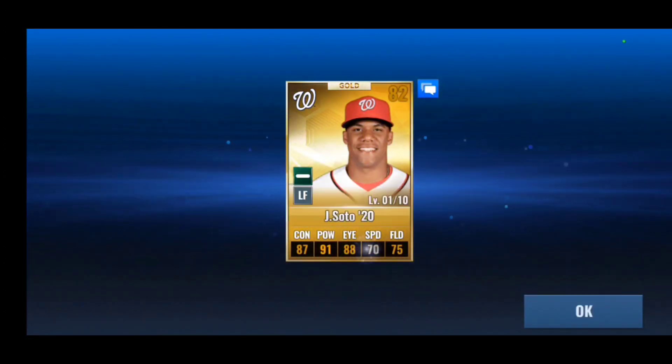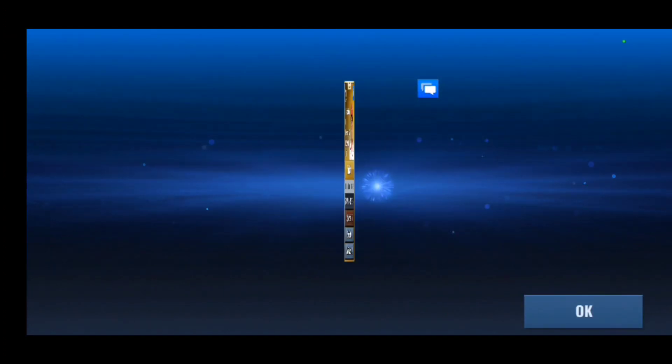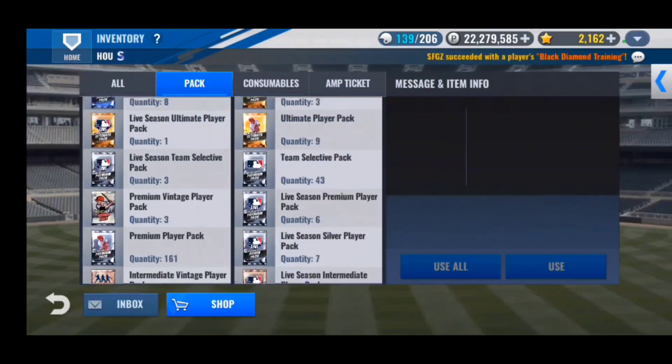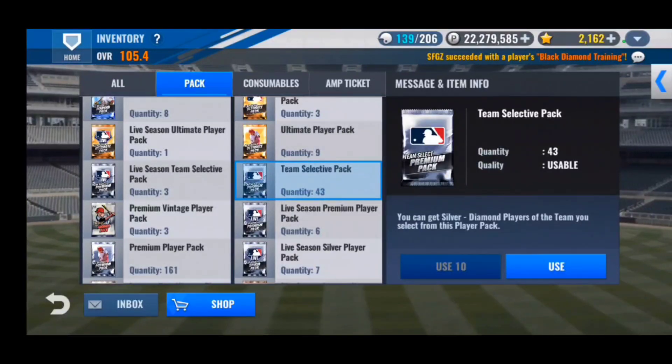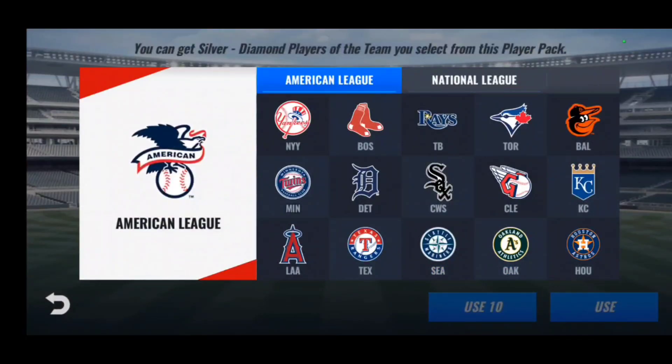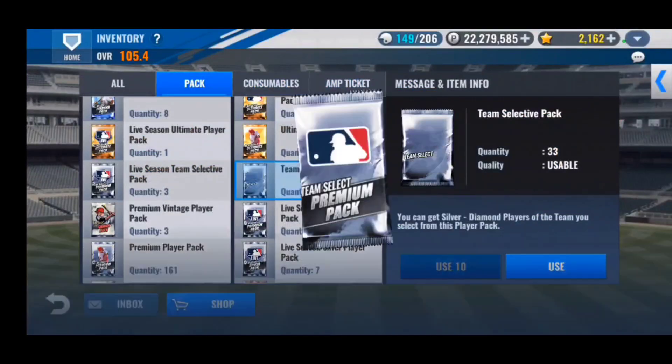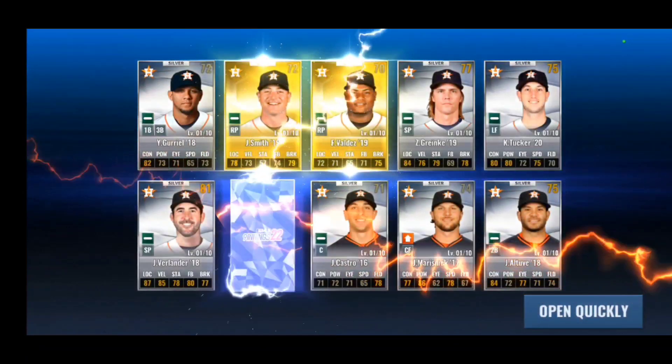Speaking of Juan Soto — he got traded to the Padres after the trade deadline, which you guys probably already know. The Padres have a lot going on, losing to Tatis' situation for the season, but getting Soto is huge. I'm pretty confident the Padres could win the World Series — the craziest things happen to World Series winning teams, like the Braves and the Nationals.